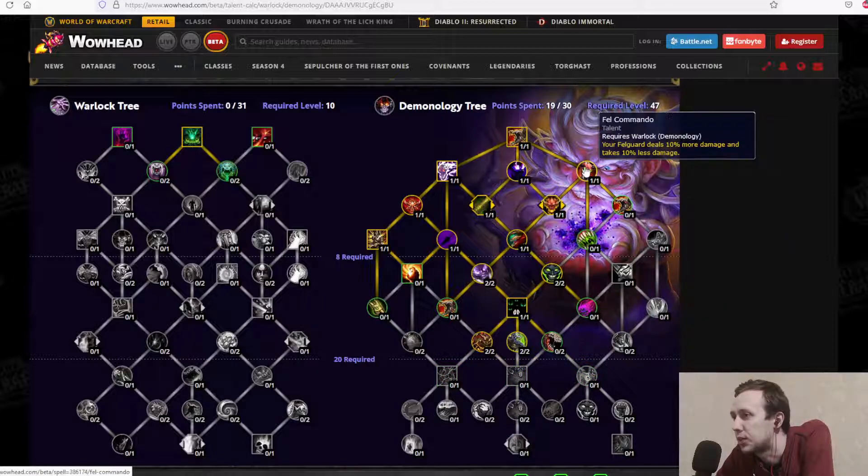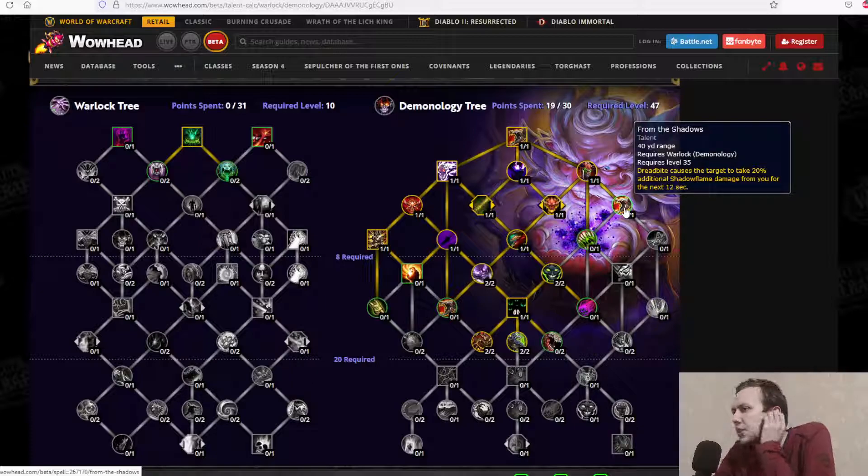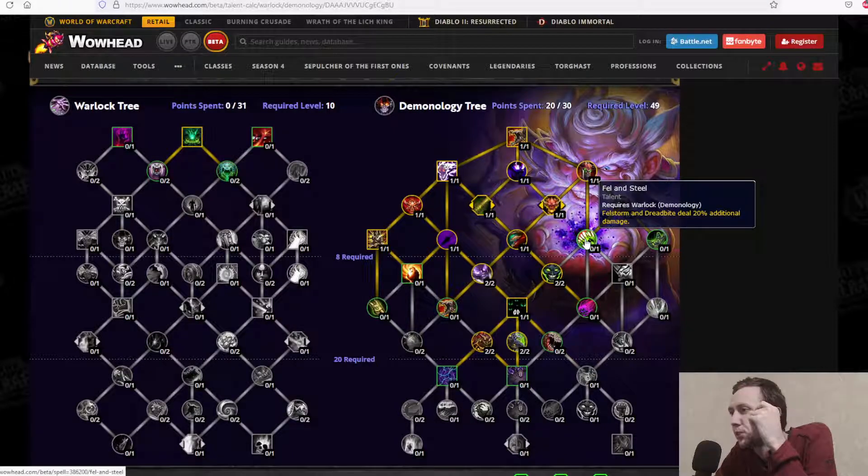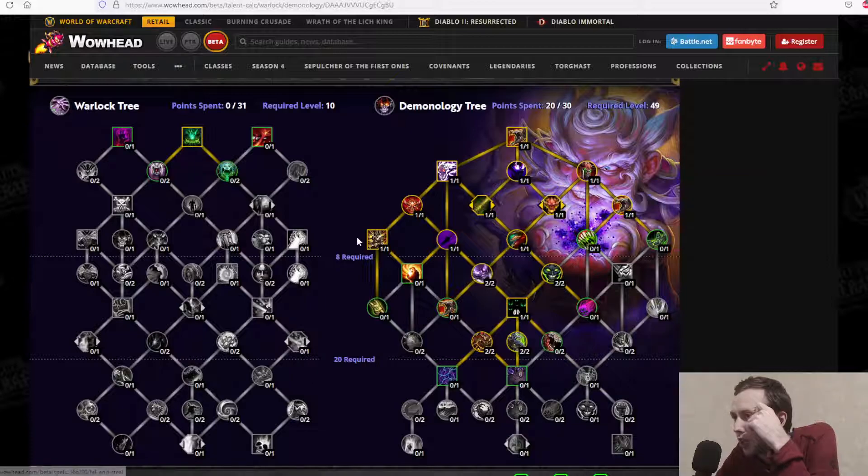Moving to the right part of the tree, after Fell Commando: From the Shadows — Dreadbite causes the target to take 20% additional shadow flame damage from you for the next 12 seconds, making it a very good single-target talent. The left side was more about resource generation and AOE. Fellsteal: Fellstorm and Dreadbite deal 20% additional damage. Fell Mitre: reduces the cooldown of Fellstorm by 10 seconds.